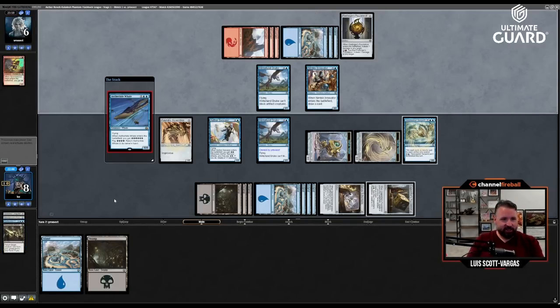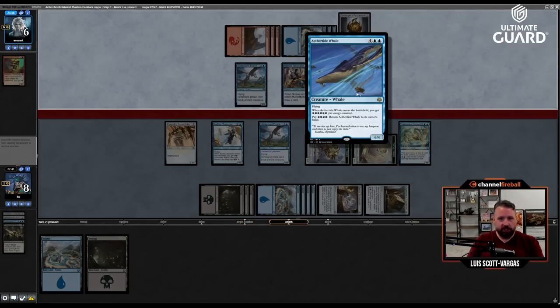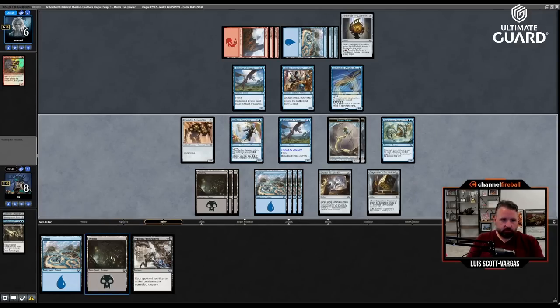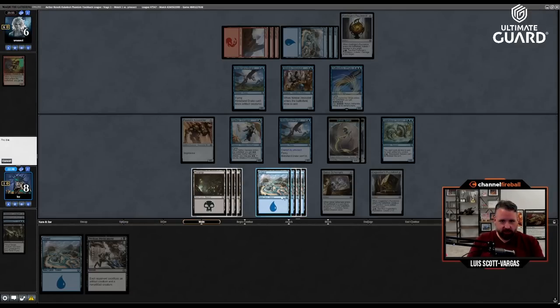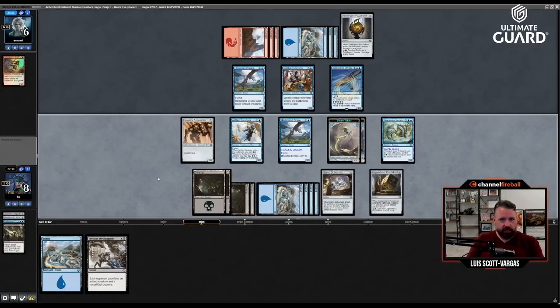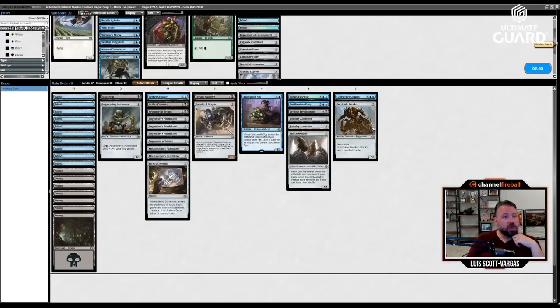Aether Tide Whale — six-four flying and you get a bunch of energy. They're just dead, right? I could actually make them sack creatures, but this is unblockable now. I just attack with everything and they die. That was a sick game — nice little fast one.